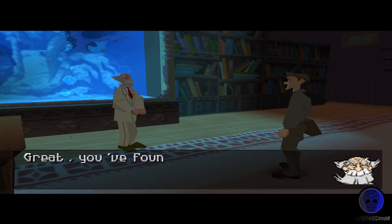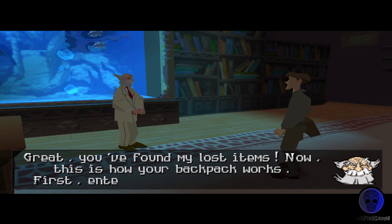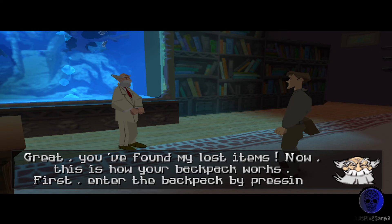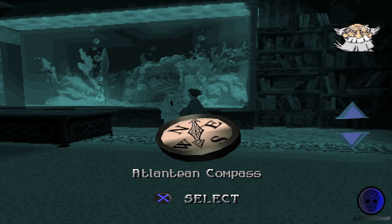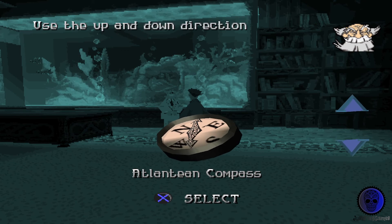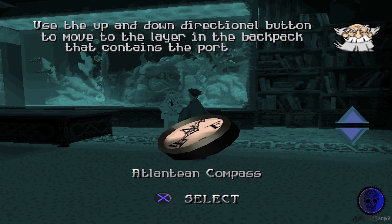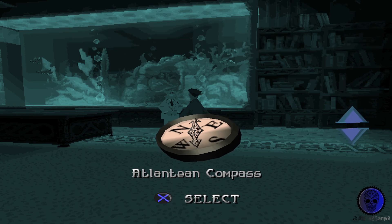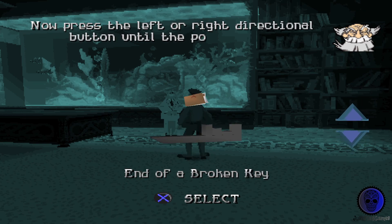Great. You found my lost items. Now, this is how your backpack works. First, enter the backpack by pressing the select button. Use up and down to move to the layer in the backpack that contains the portfolios. Now press left or right until the portfolio is highlighted.